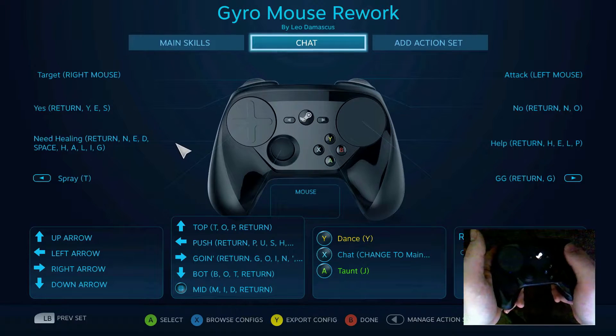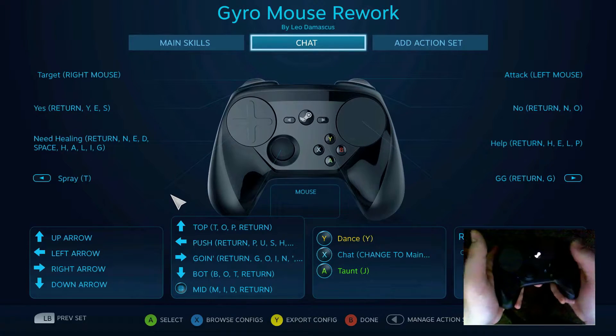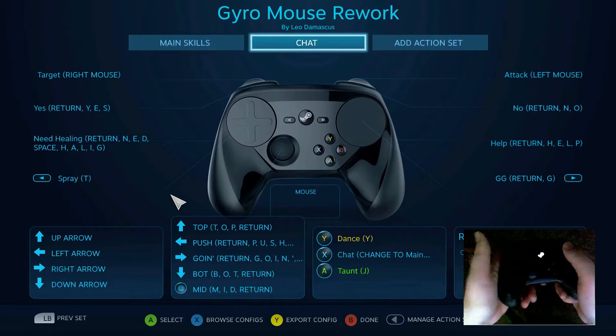The chat is also important since it is a team game. I have a couple of emotes in here but also yes or no to answer questions, call for help or healing, as well as information on the analog stick for whether you want to push or go to a lane, so you can decide more quickly with your teammates who gets spread into what.